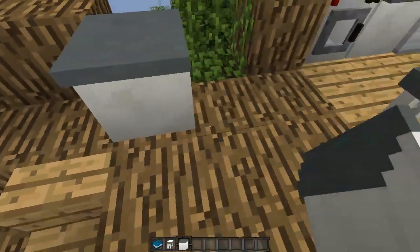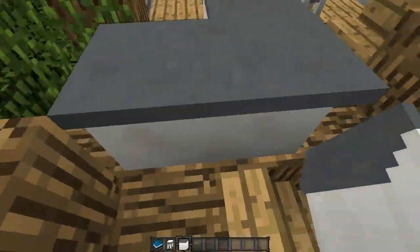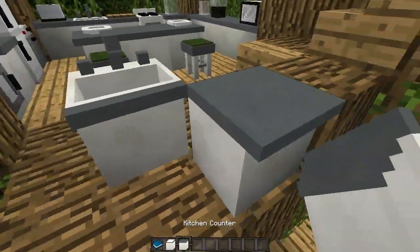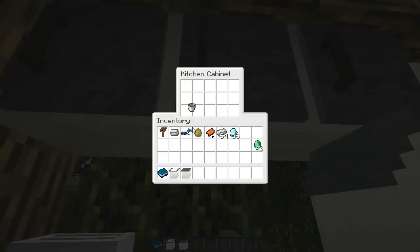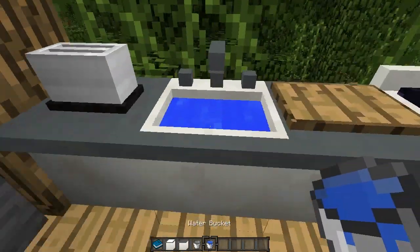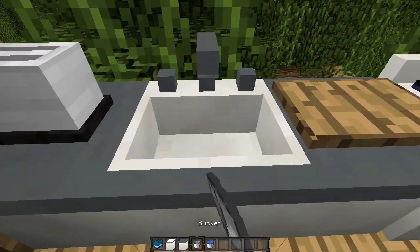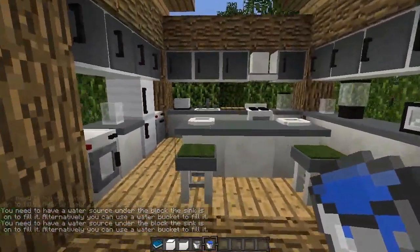We've got these kitchen counters which can be conformed to any shape you like - we can do corners, and also inverted corners around the back. We've also got a sink - you put the two kitchen counters next to it. You can fill the kitchen counter sink up with water and take it out with a bucket. If you have a water block under the block the sink is on, you can automatically fill it up, like the basin and the bathtub.